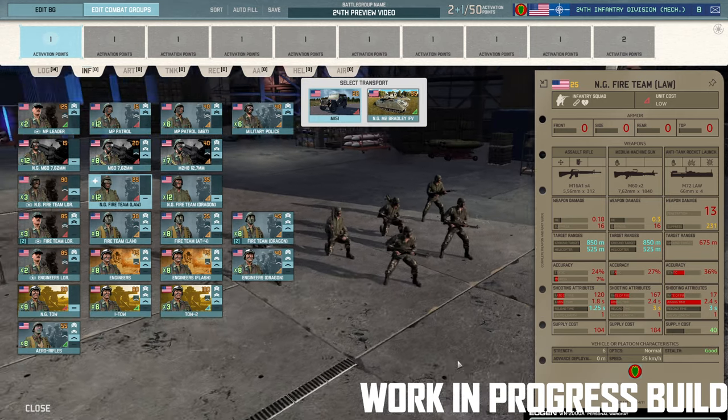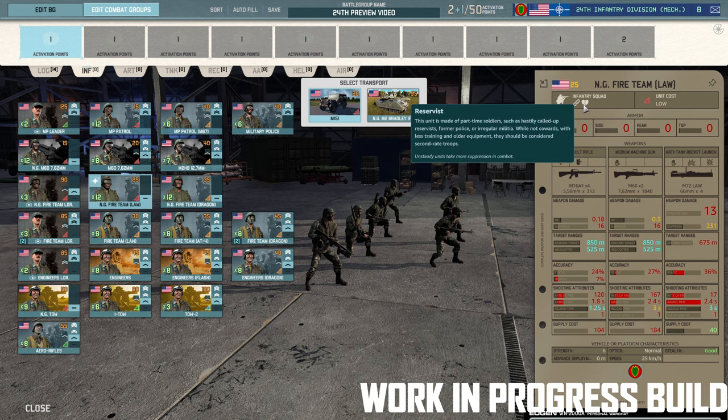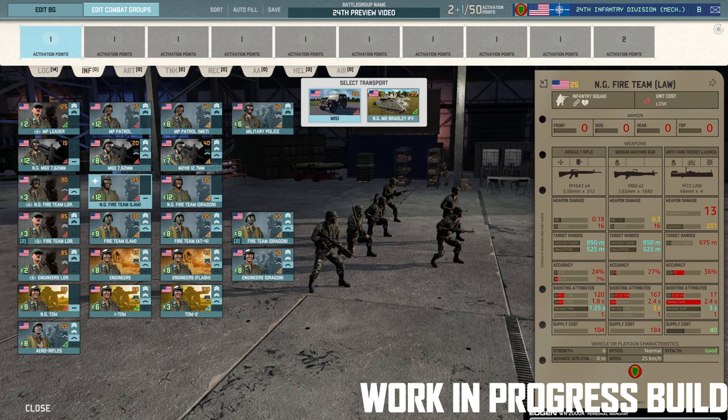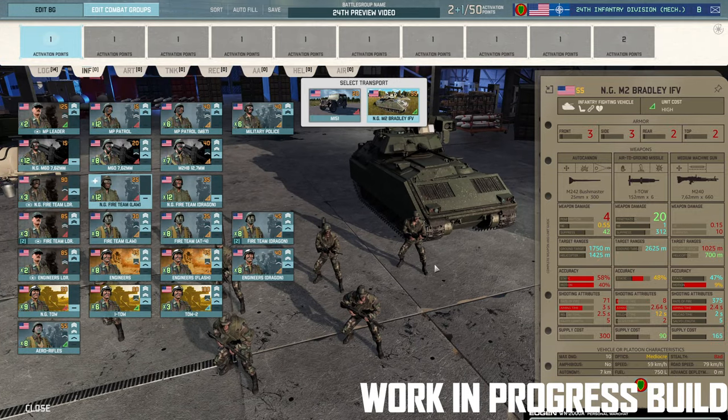Then you've got the NG Fire Team LAW — National Guard Fire Team LAW. They have the Reservist trait and come untrained, so they take a lot of penalty to accuracy, rate of fire, and aiming time. But they can come in the cheaper M2 Bradley with those ITOs. One of the things about this deck is you can really bring a lot of TOWs — there are a lot of TOW launchers here. And it doesn't have to be TOW 2s, because TOW 1s can be quite annoying as well.